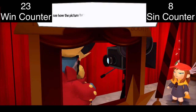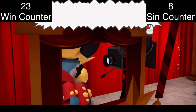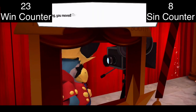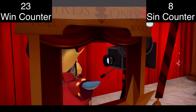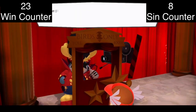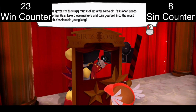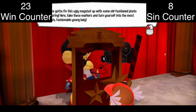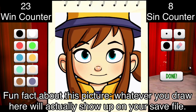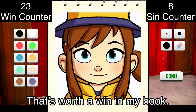The picture turns out ruined because Hat Kid moved. The Conductor insists on old-fashioned photo doctoring and hands over markers to turn Hat Kid into the most stylish, fashionable young lady. Fun fact: whatever you draw here actually shows up on your save file. Whatever you draw becomes your save file icon. That's worth a win in my book.